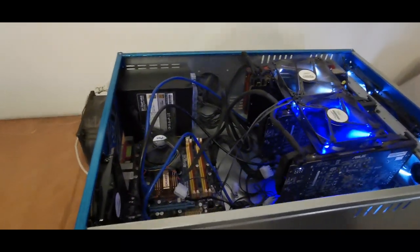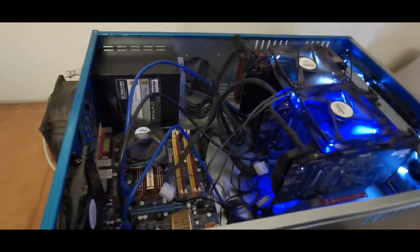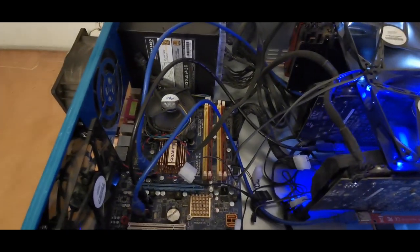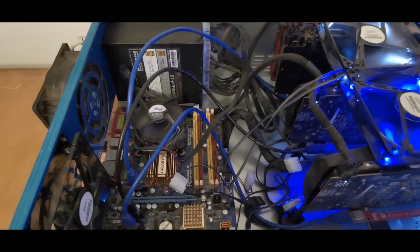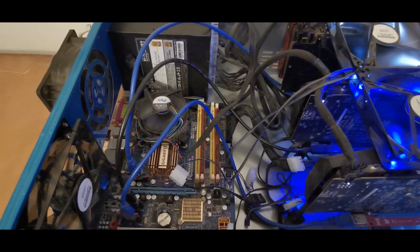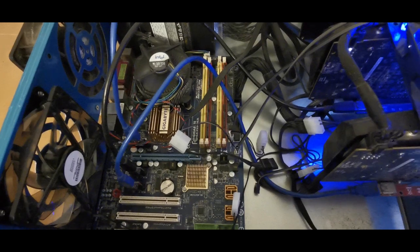In our second server we've got three RX 580 8GB graphics cards. In a previous video we changed this board to a socket 775 motherboard — it has a Core 2 Duo CPU and four gigs of memory, and we can still add one more graphics card to the server.